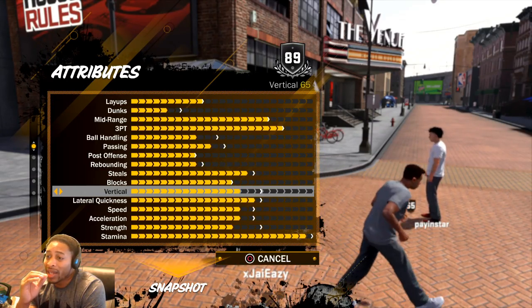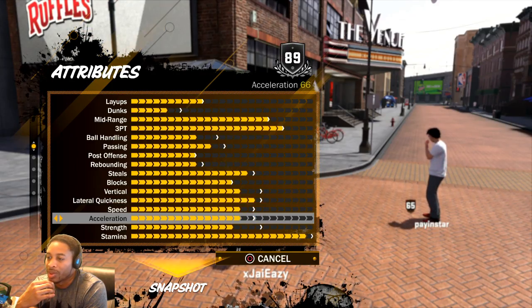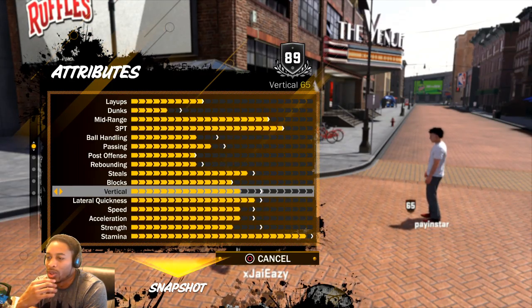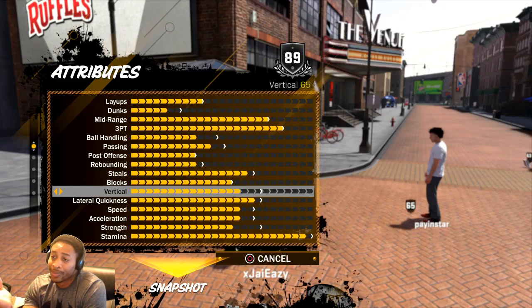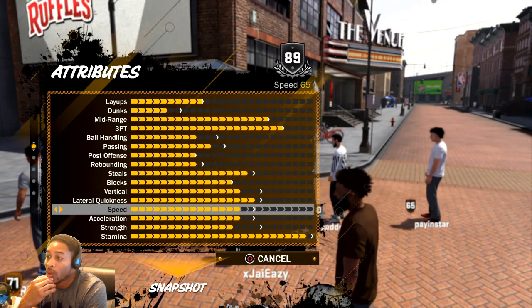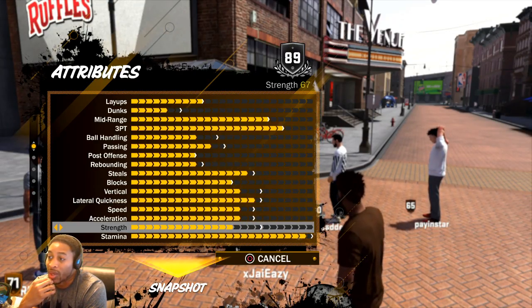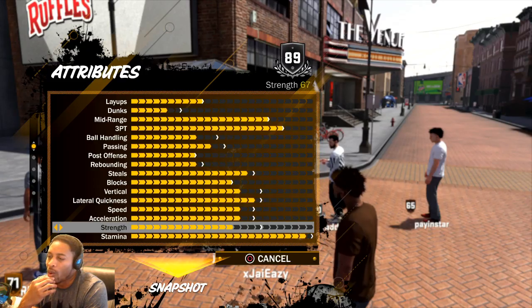If I can get my vertical up and my dunks up, or vertical and strength up, I think I'll be pretty set. You don't even need stamina because you can just do the Gatorade stuff. Vertical is at 65, lateral quickness 62, speed 65, acceleration 66, strength is 67 — I really do want my strength to go up so I can hold some of these centers in the paint.